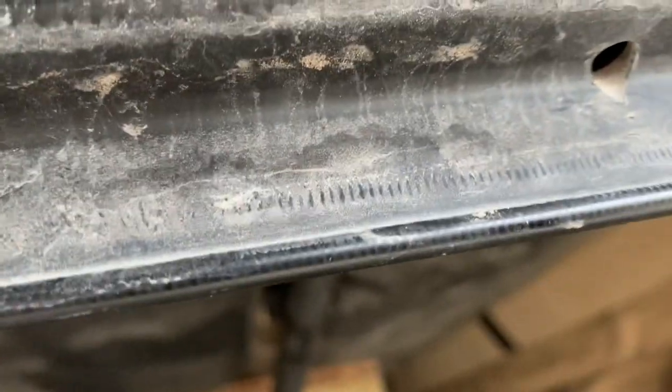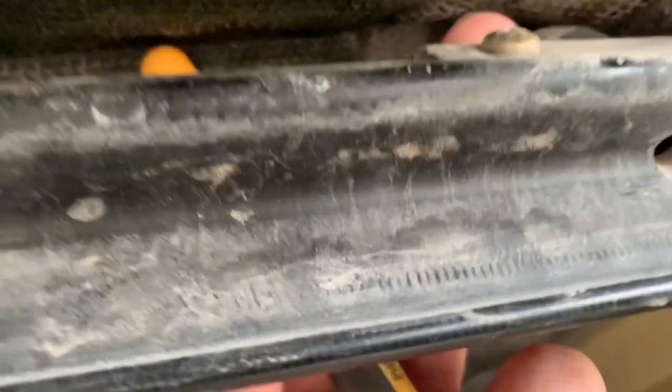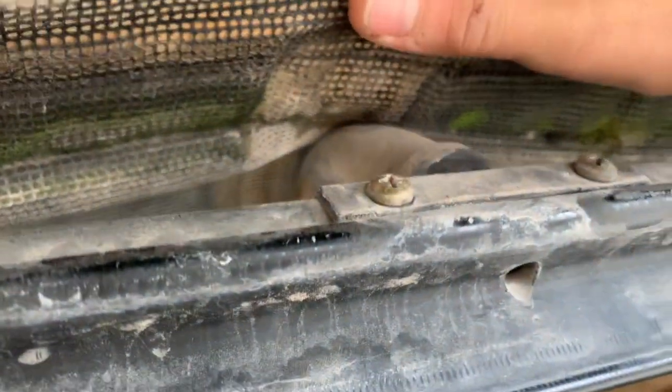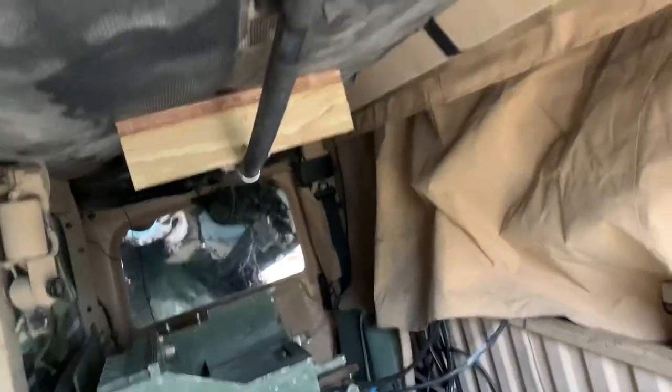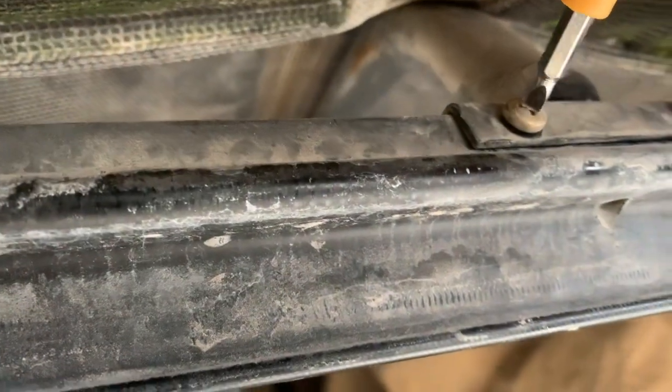Pocket screwdriver didn't work. And then the hole isn't even that — look at it, see this tiny hole. Did they drill a hole in that? Maybe. What the heck? We might have to undo it from here then. What did these guys do?